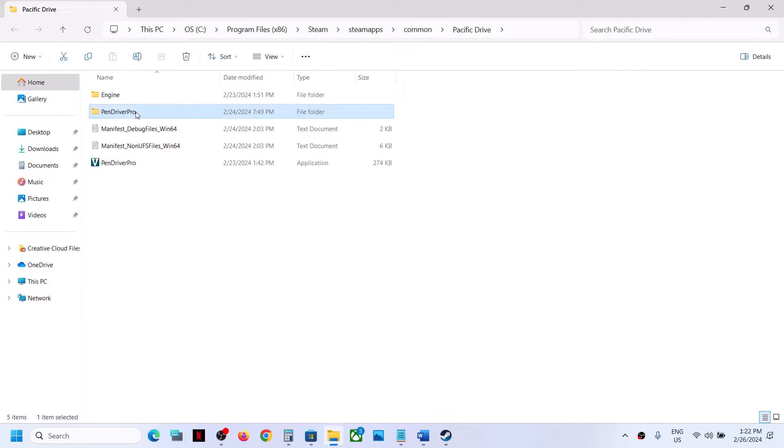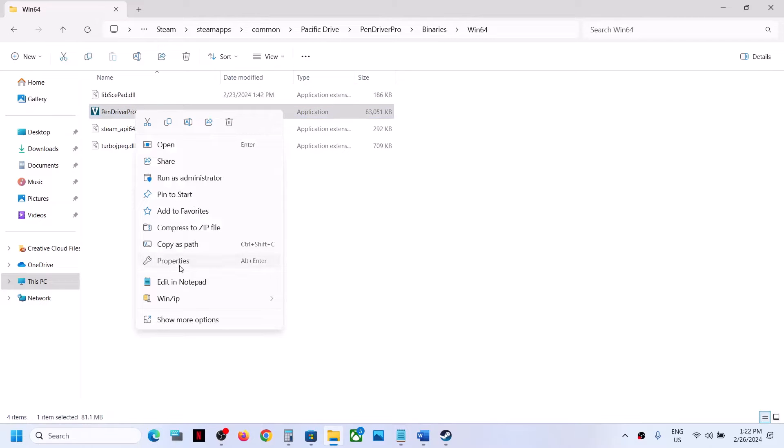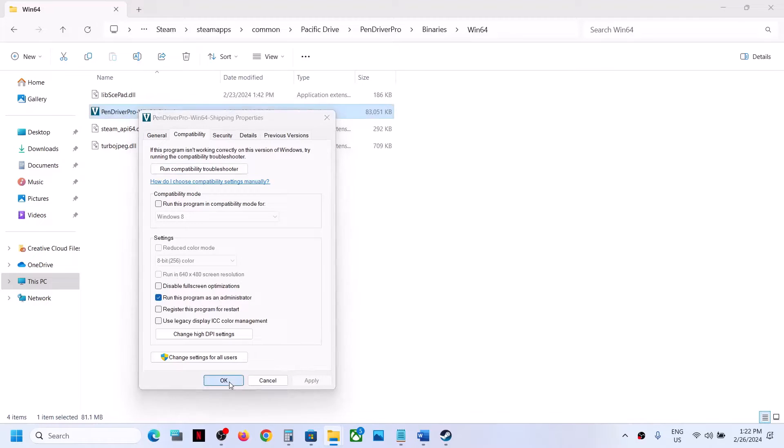If that does not work, open the Binaries Win64 folder, select the exe file, make a right click, select Properties, and again put a check on the box where it says 'Run this program as an administrator.' Click Apply, click OK, make a double-click, and launch the game.